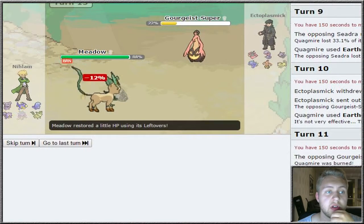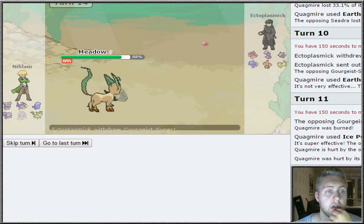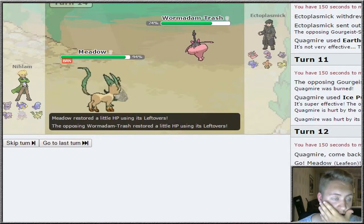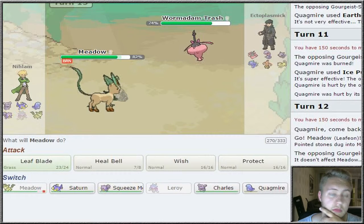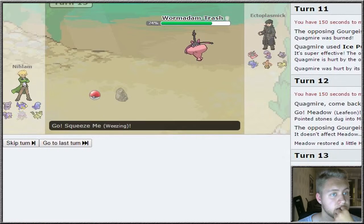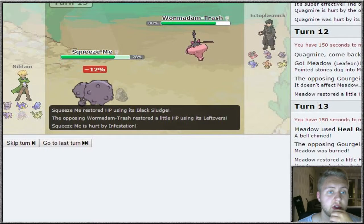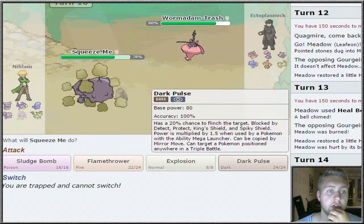Actually, I'm just gonna go for Leaf Blade here. Goregeist is not gonna do much and it probably has a Bug-type move. I'm gonna swap into Squeeze Me. Infestation - very interesting. I know he's gonna go into Seedra, so I'm gonna go for Dark Pulse just to be sure. I don't want to go Sludge Bomb just in case he stays in.